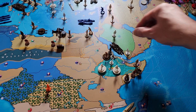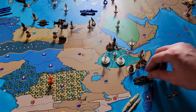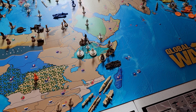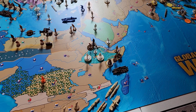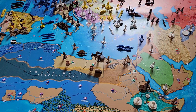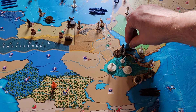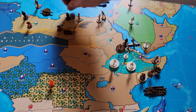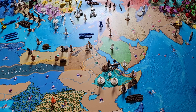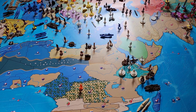We've got some ships in the Red Sea — two destroyers, a light cruiser, and a sub — and they're all going to come down to sea zone I3, off the coast of Italian Somaliland. Then we've got a fighter and a tactical bomber in Tobruk, and they're both going to move and land in Eritrea. I believe that is it for non-combat.